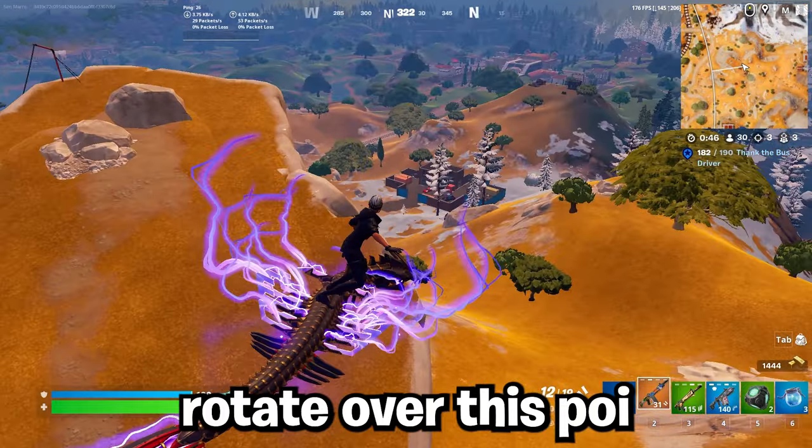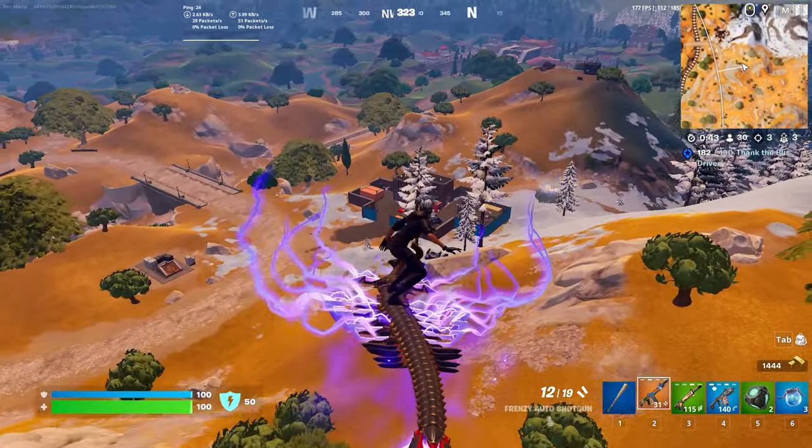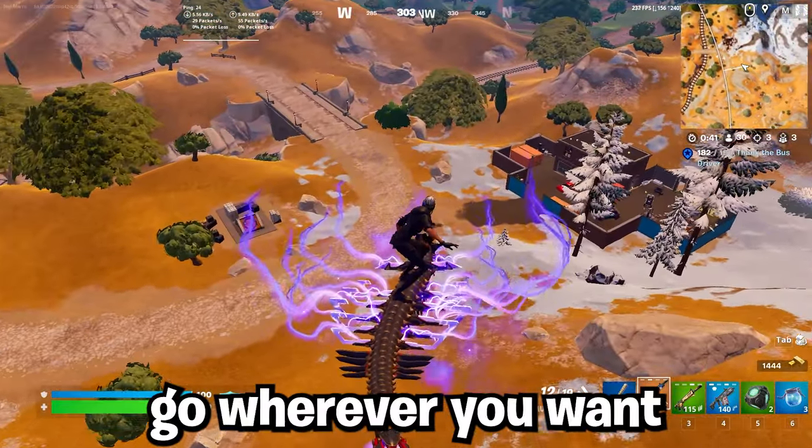Once zone pulls you out of here, you can either rift or hit one of the paths. Then you can rotate over to this little garage POI, and typically you'll be able to grab a car and go wherever you want.